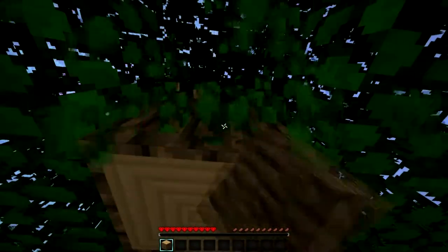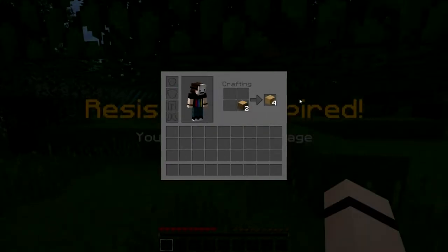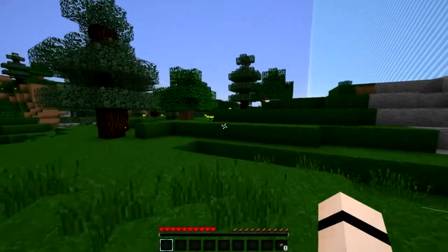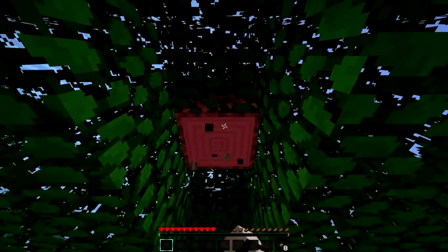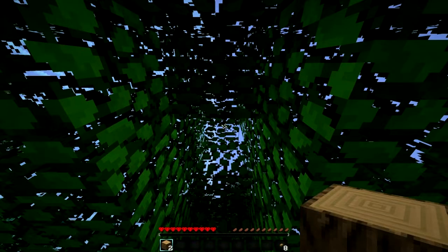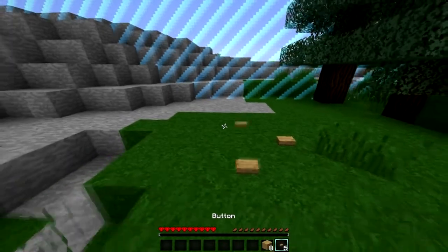They can spawn from logs by the way, so be careful punching your trees down. If you see one try to right-click it. I heard that in the intro and I freaked out — imagine if your first log spawned one. I'm going to try to capture as many of them as I can. Oh my god, you can't even cut trees down the traditional way because what if one spawns when you're looking up, it just falls on your face!